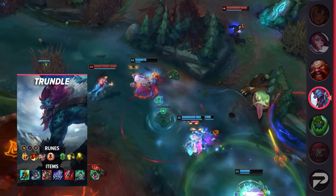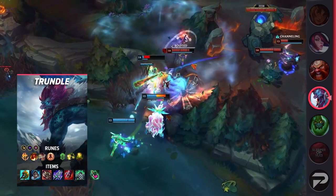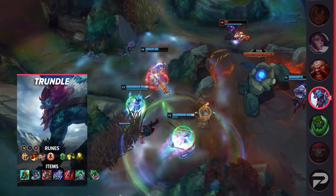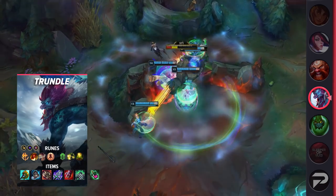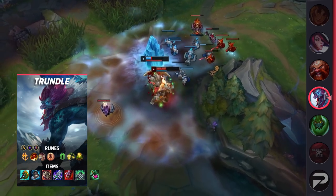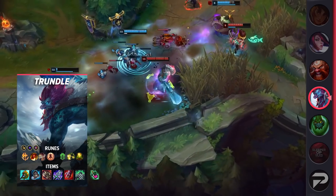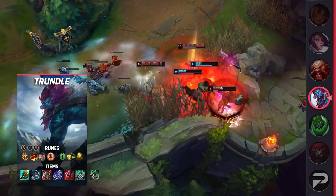Now let's look at the build. For your runes, you'll take Conqueror, Triumph, Alacrity, Last Stand, Demolish, and Revitalize. The stat runes will be Attack Speed, Adaptive Force, and Armor or Magic Resist. You can also run a Grasp page if you prefer, but we recommend Conqueror for harder carrying. For your items, you'll be starting with a Corrupting Potion. You'll rush Divine Sunderer, then go for Merc Treads and Ravenous Hydra. Since we're heavily focused on split-pushing against tanks, you can afford to go Blade of the Ruined King next, then Sterak's Gage, and finish off your build with Spirit Visage.